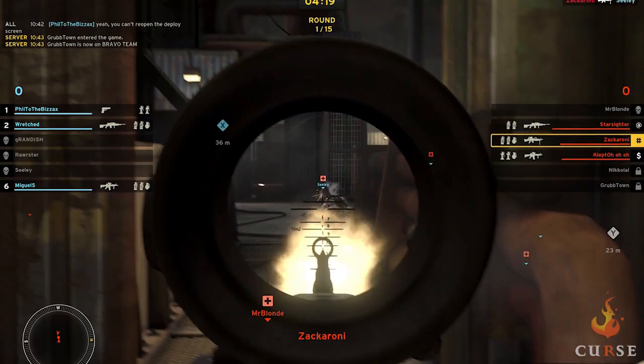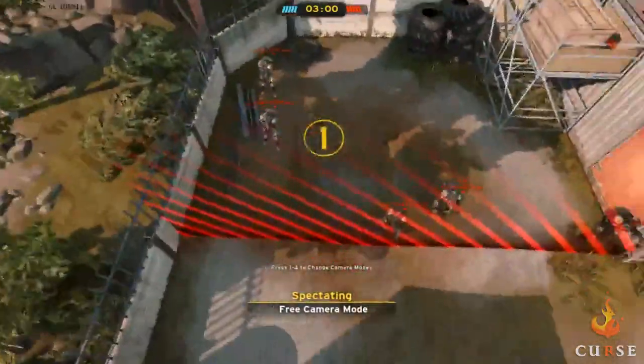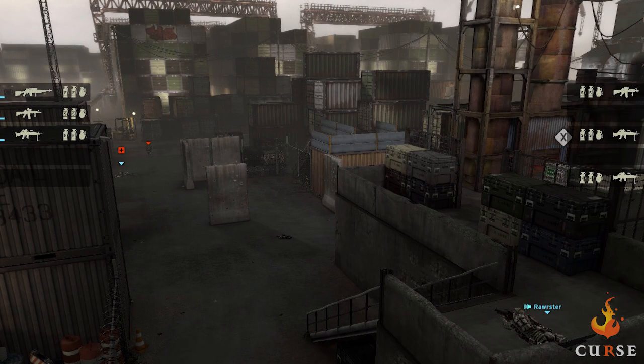Can you talk more about some of the new features you've added to improve the spectator mode? Sure. Enhanced Spectate lists all the players in the match — you've got one team on the left, you've got the other team on the right. You can see everything: who's up, who's down, health states, how many grenades they have left, what weapon they're using.